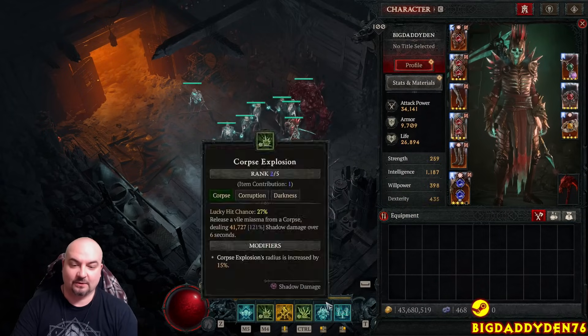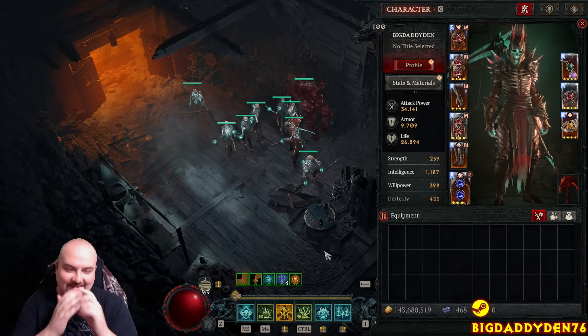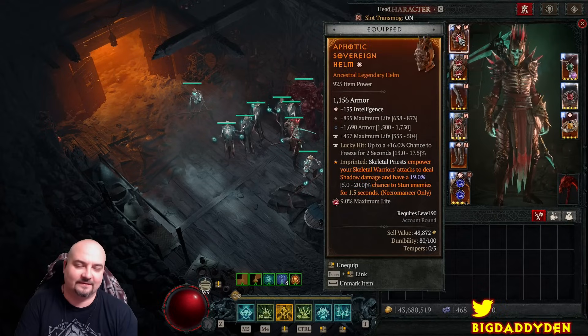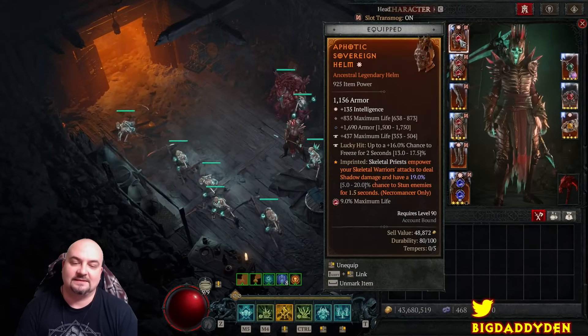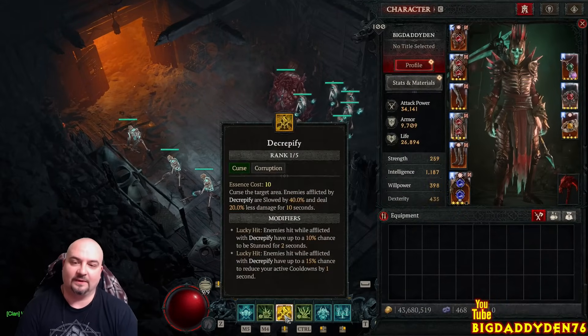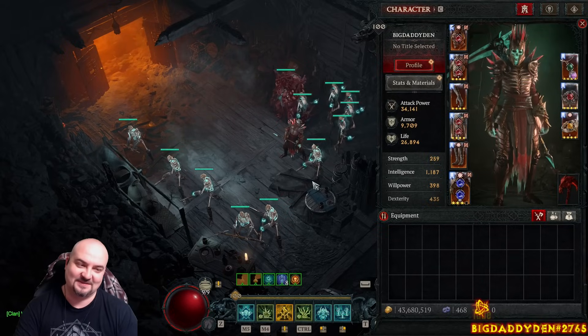We can reset our cooldowns super quick using the Apothec aspect. People have discovered it but basically the Apothec aspect - the shadow warriors using this aspect can proc the cooldown for Decrepify. You can get Army of the Dead and the golem up super super quick.